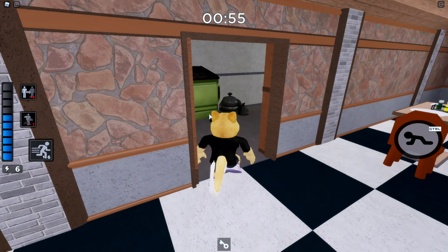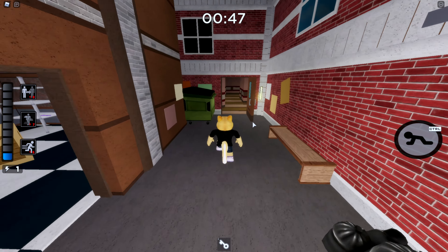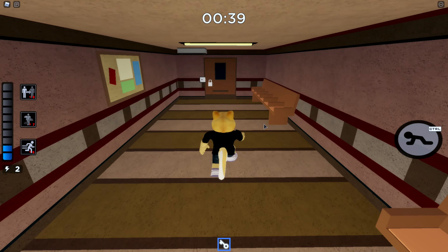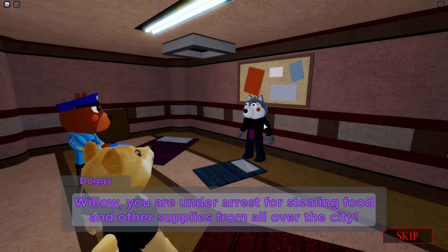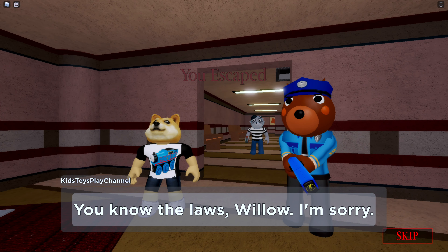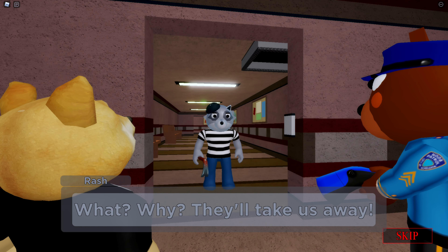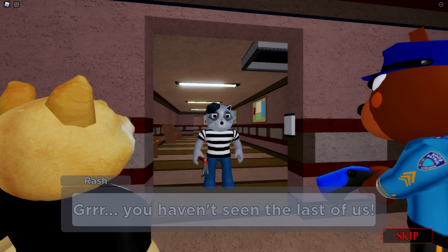We got the white key - we're ready to go! We have all six pages, we have the white key. Don't skip the cutscene! You always sprint in this spot - it's a straightaway, that's the best place to sprint. 44 seconds - four-five-two! Oh my goodness, are we going to do it son? We got all six pages and we did it - holy smokes! 'You are under arrest for stealing food and other supplies from all over the city.' 'I was only trying to feed my family, please.'